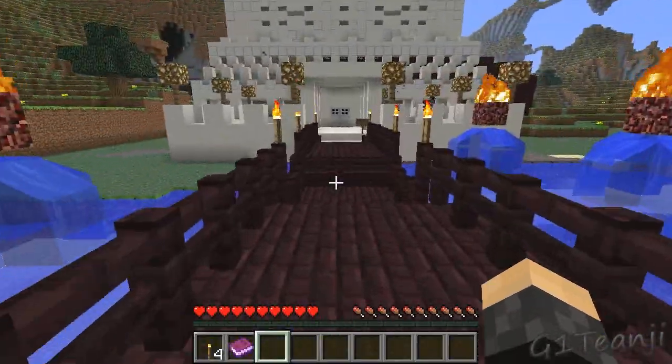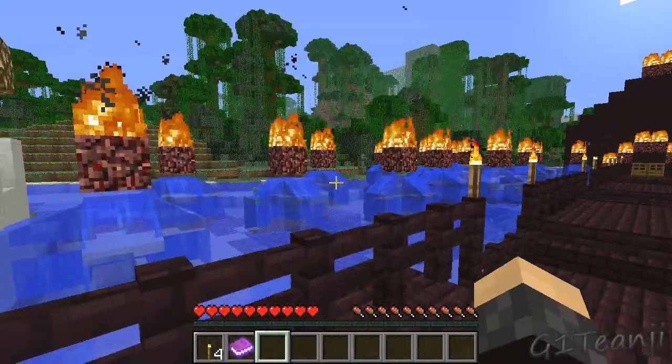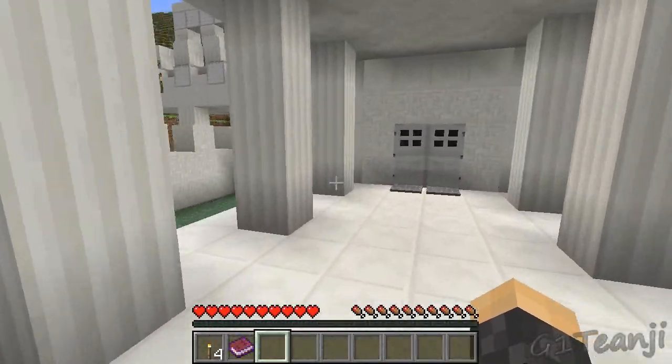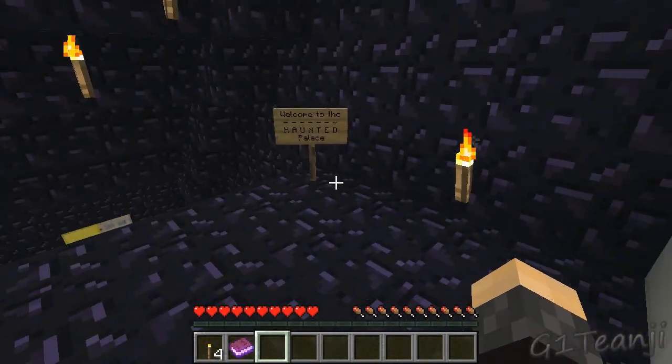This place looks quite nice, doesn't it? A jungle biome - nice. So this is the Crystal Palace, seemingly very close to where you live, apparently. Welcome to the Crystal Palace. Oh, it's made of quartz - nice. Been making a lot of stuff with quartz lately, I have.